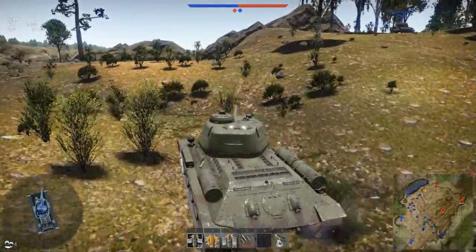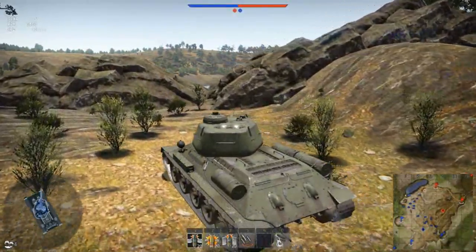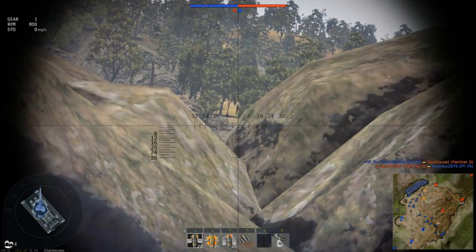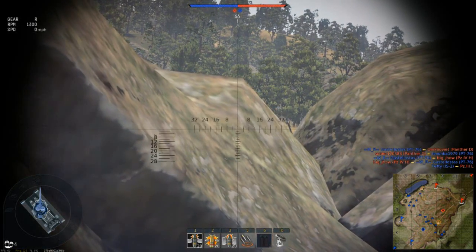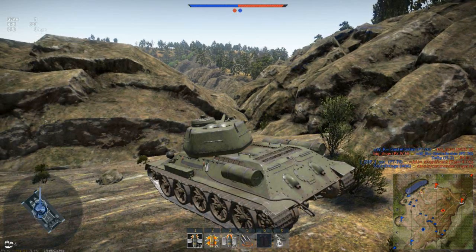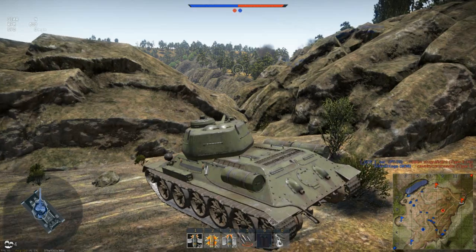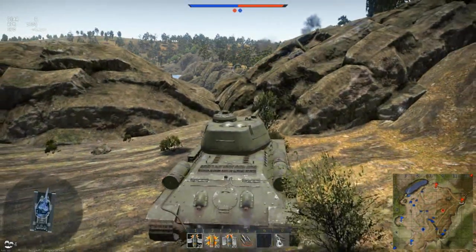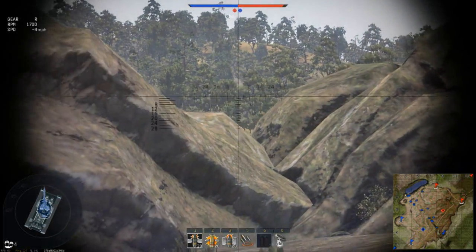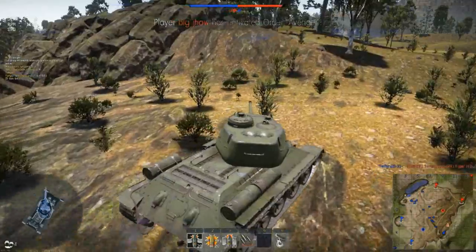I'm coming up this hill — there's a cleft between two rocks where you can sometimes see enemy down the road. On the map there are a couple of enemy flashing down there. I'm trying to see if I can spot any of them, but I can't see through the trees. No movement, no flashes or smoke from the enemy. I can see our guys shooting, so I decide this isn't a good angle.